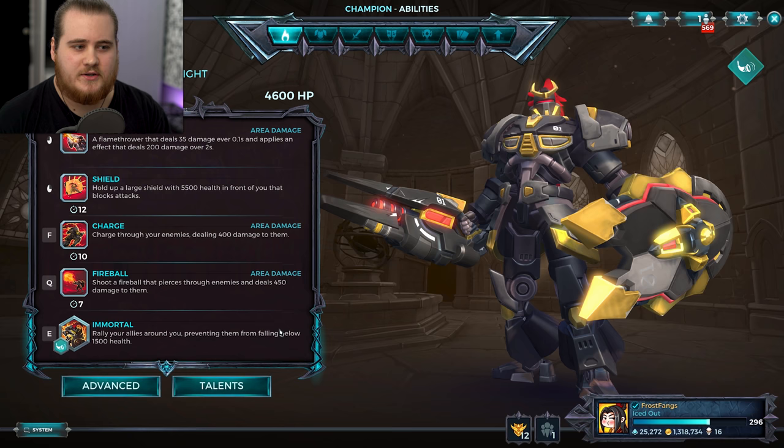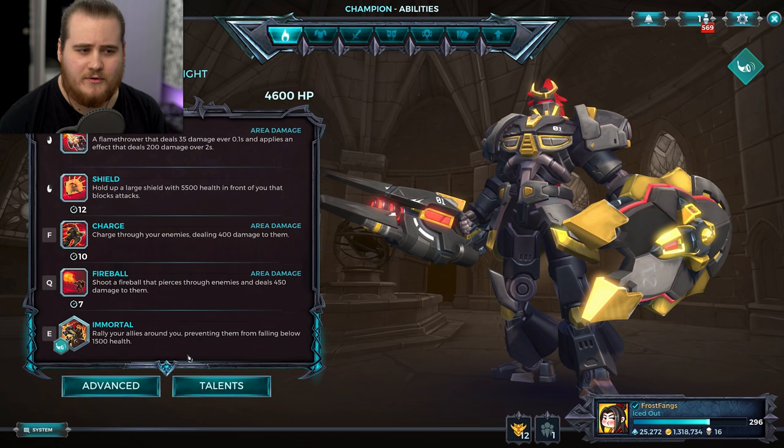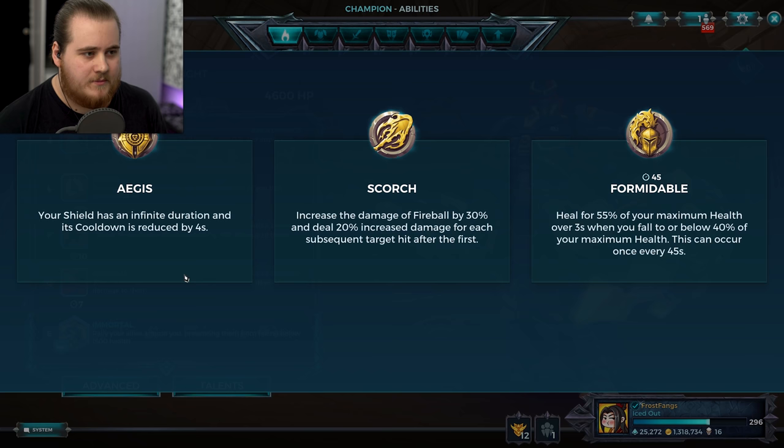The first thing that's changed: his ult now charges 20% faster by default, so you basically have just over Morale Boost 1 built into his kit now. His ult was taking a little bit too long to generate — it is quite a strong ultimate — but now you're gonna get it 20% faster. The second thing, and kind of the focus of today's video, is Aegis.